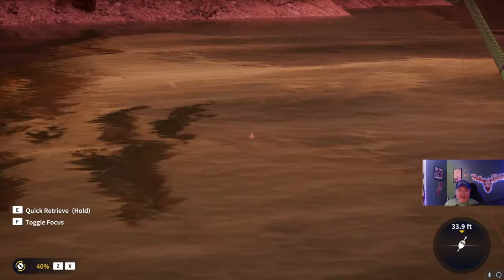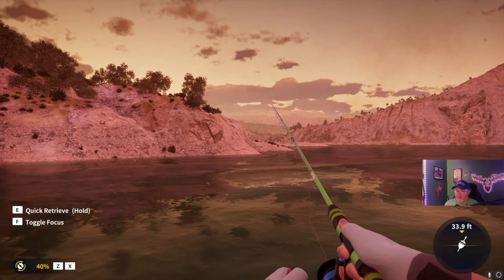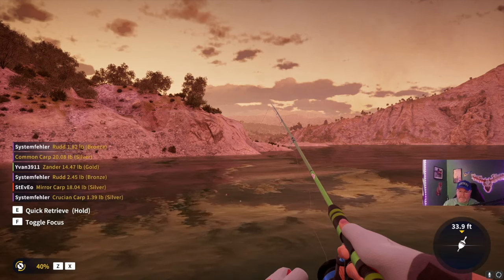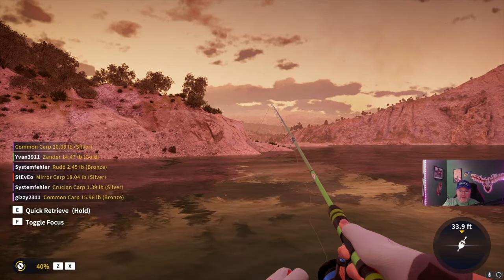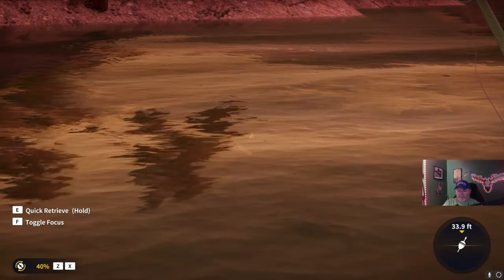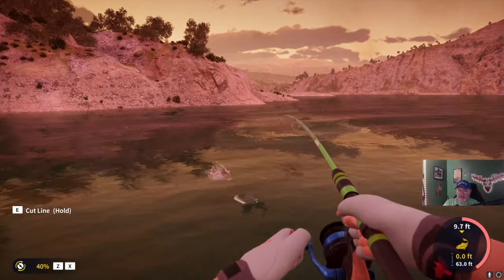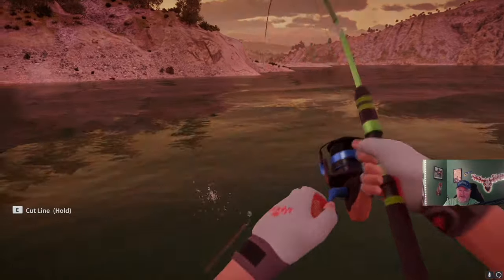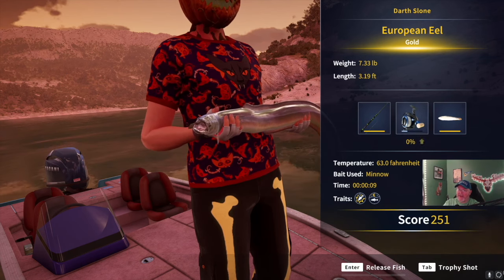I think we've got an eel coming. We got the one-armed octopus coming over — my anaconda don't want none unless you got minnows. Come on, let's see what you got. They all look huge to me. Well, that's because that one was — it's a gold, 7.33.